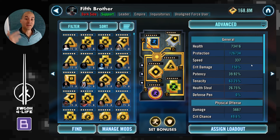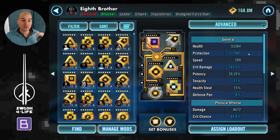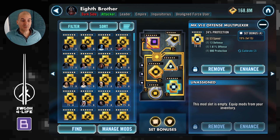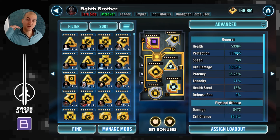Fifth Brother should go next with lots of protection and no health as well, then just use basic — remember, no AOEs until we get tenacity up. That gives us five stacks of purge. Third needs to be Eighth Brother. I modded him for offense but again all protection primaries, as little health as possible, as much protection as possible. He goes ahead and uses his own basic, landing another stack of purge — so you'll now be at six stacks of purge.